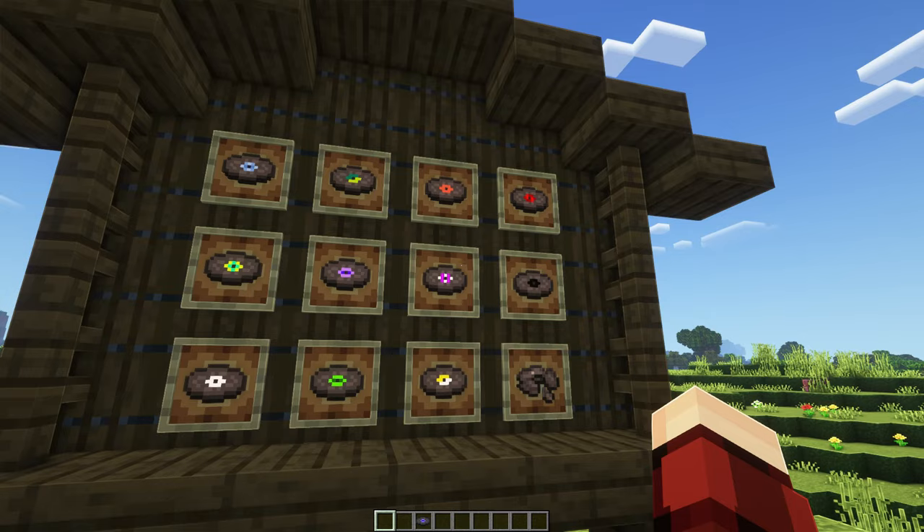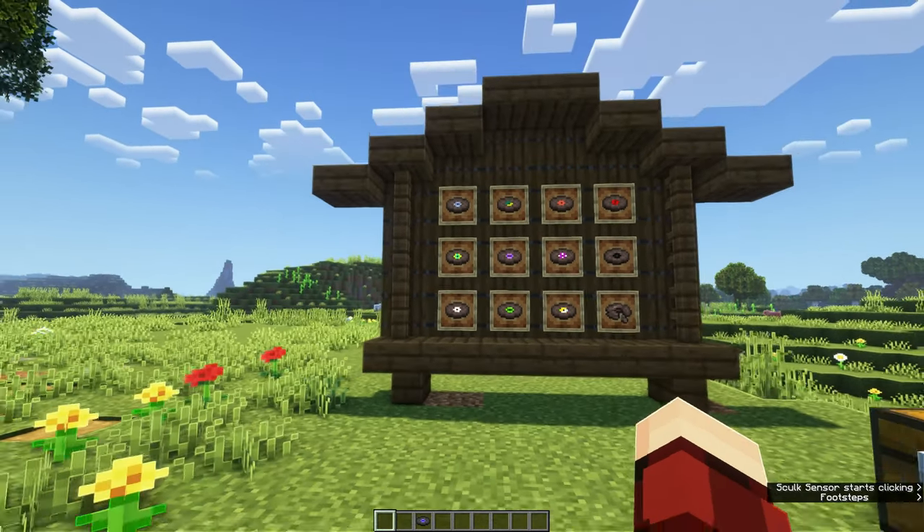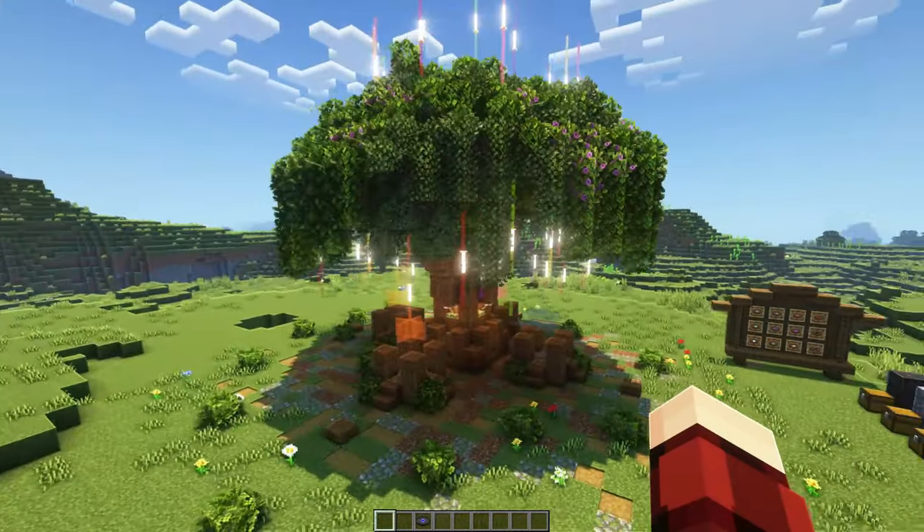With the exception of 13 and Cat, which can also be dropped by creepers when killed by a skeleton. On screen you can now see all of the music discs you can gather using this farm. Let me quickly show you how this works and then I will show you how to build it.